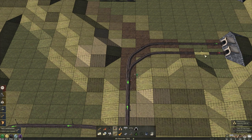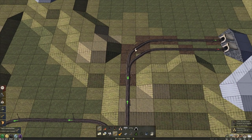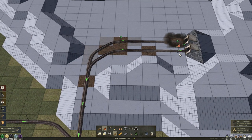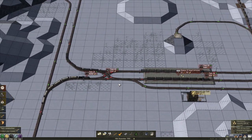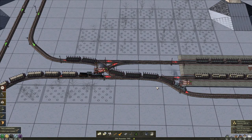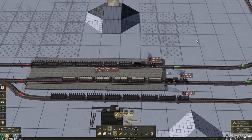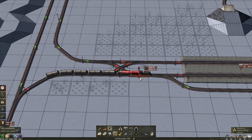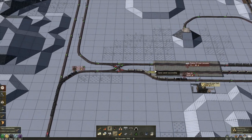Yeah, and those regular signals — I think they can move to here. Okay so no — this is wrong. Let's watch this. This cannot go because this is red.